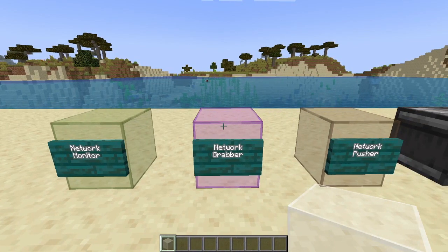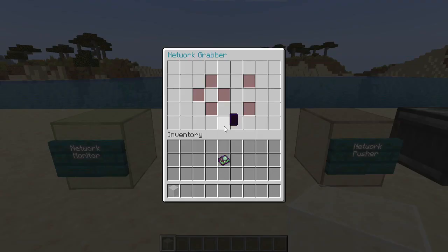The network grabber and the network pusher are two new items that Sophie has added. They function similarly to input and output nodes but work completely differently — this is not cargo. The network grabber, when placed next to a Slimefun machine such as a dust extractor, can extract dust and send it into the network to find a storage unit, whichever direction it's attached to.